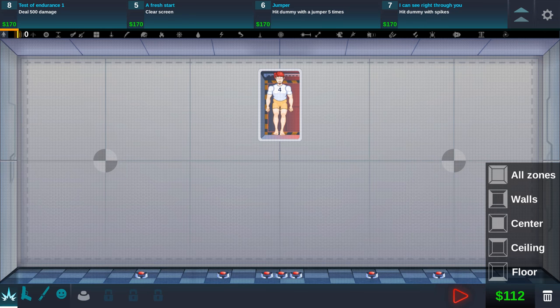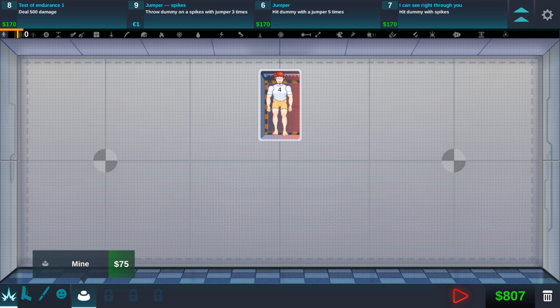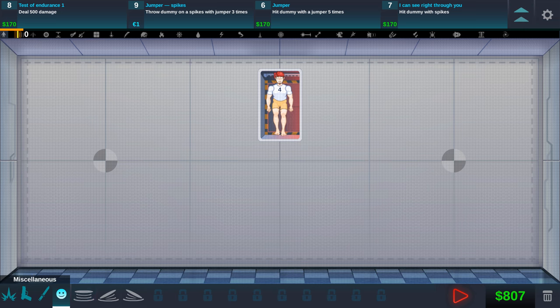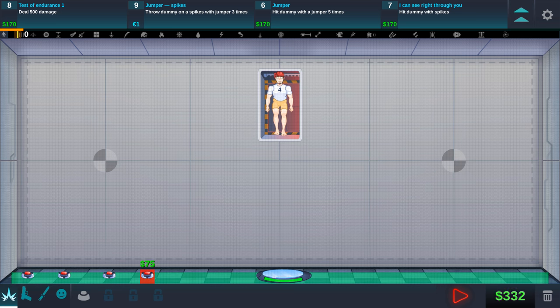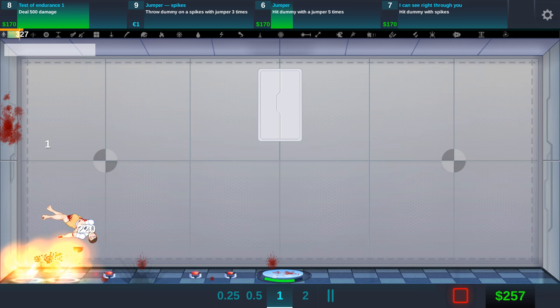We're just going to reset this and clear the board — we have to clear the screen anyway for one of these quests, so let's do that and get that money right away and we get all our money back. Now we can retry some different things. We got those jumper pads — what if we make him go to the left and then mine the hell out of the left hand side? That way we should be able to do quite a bit of damage. We still got 275 bucks. This is feeling good.